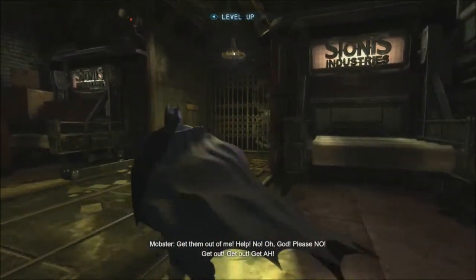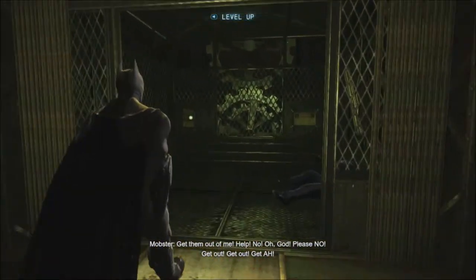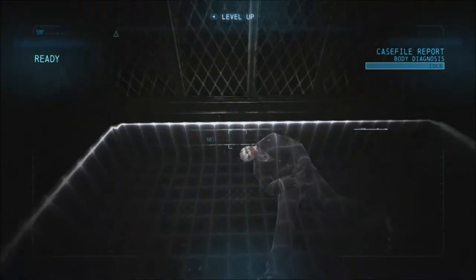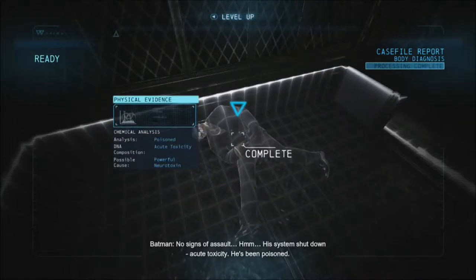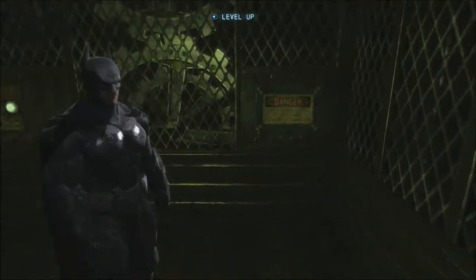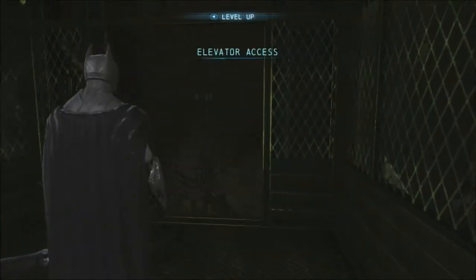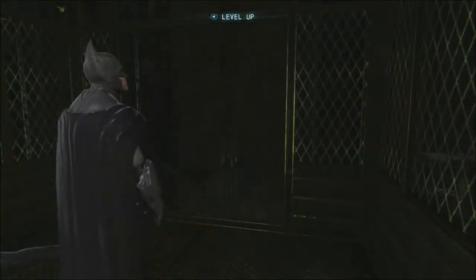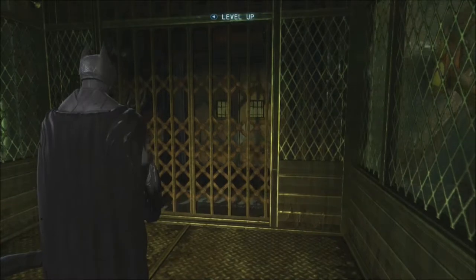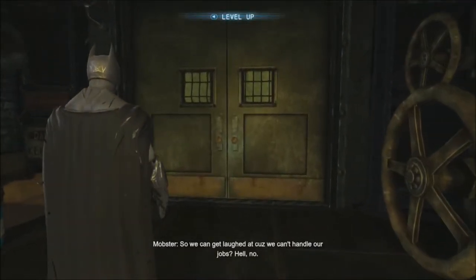Is it this way? Hey, that laugh is really creepy. Who did this? I can use my evidence scanner to examine the body for clues. No signs of assault — the system is shut down. Acute toxicity — he's been poisoned. Guard dialogue: 'He started clawing at his skin and then ran into the elevator.' 'We should call for backup.' 'So we can get laughed at because we can't handle our jobs? Hell no.'